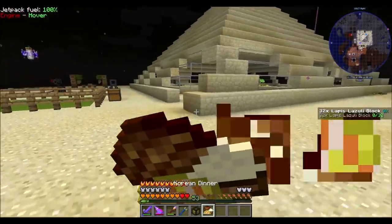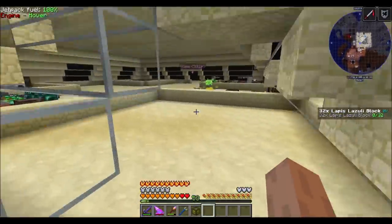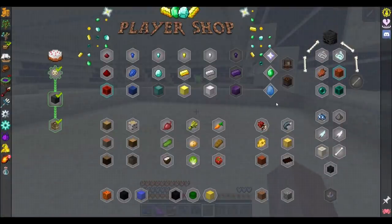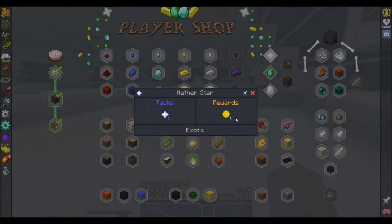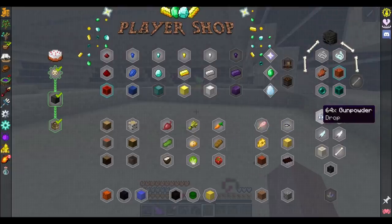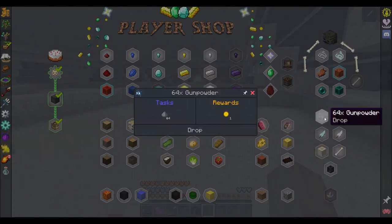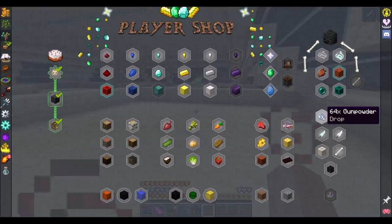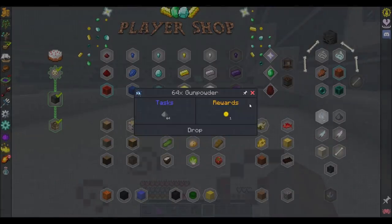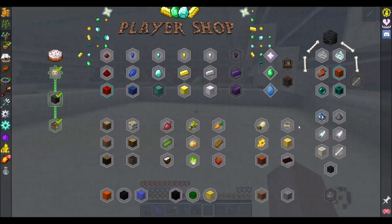Let me eat some of this crazy food that I made. Lapis blocks — I didn't mean to do that. Hang on, unpin you. Manulin, emeralds, nether stars gets me 200 coins — that's not that much. Gunpowder — why is that such a weird texture? 16 gunpowder cannot be automated. 64 gunpowder can. Huh, cool. Neat.